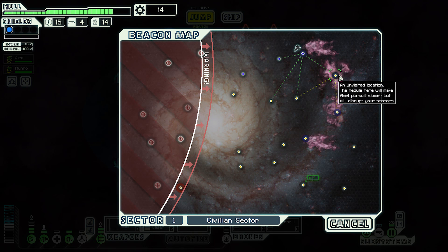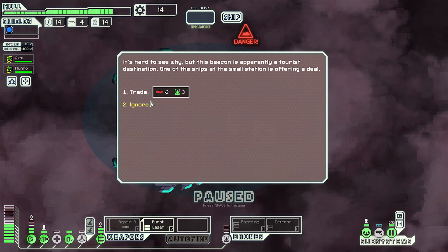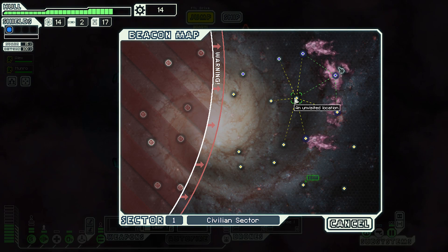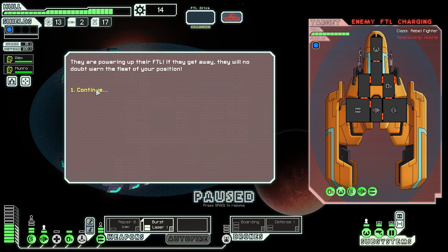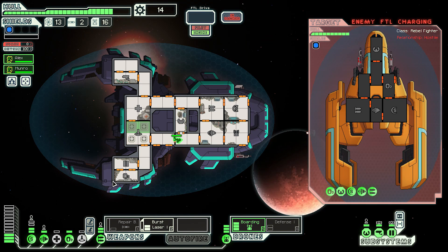Keep going through the nebula, though we may pop out once or twice for extra jumps. Trade missiles for drone parts — we don't fire missiles but we do fire drone parts, and they're giving us more than a fair trade. We pop out of the nebula and stumble across a forward scout of the rebel fleet trying to escape. We have a boarding drone and they've got a lot of firepower.